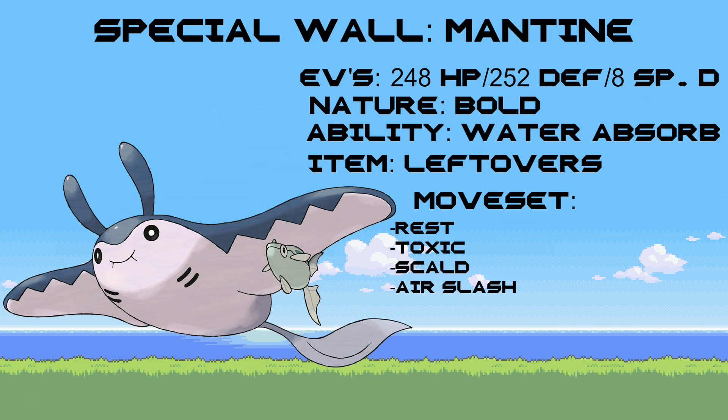Moving on to our Special Wall, I went with Mantine. Mantine is going to be special for us because we're also putting some investment into its defense. It is a naturally powerful Special Wall, so the EV spread is 248 into HP, 252 into Defense, and 8 into Special Defense. This will well-round Mantine so it's powerful in every area of defense. Nature is Bold, and the ability is Water Absorb — that way you can absorb Water attacks, swap it in on a Water-type targeting Magmortar, and regain health. The item is Leftovers for more health recovery. The moveset is a stall-oriented set: Rest to recover health and remove status like Toxic, Toxic to poison opposing Pokémon and start toxic stalling, Scald for a Water-type attack that spreads burns, and Air Slash for powerful Flying-type damage.